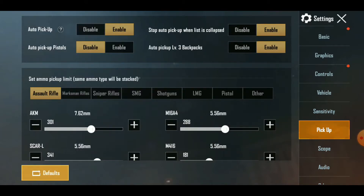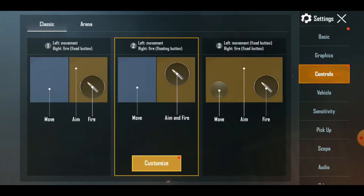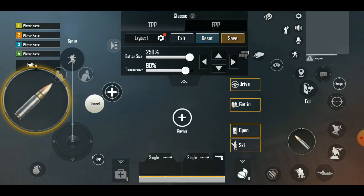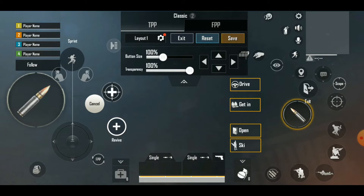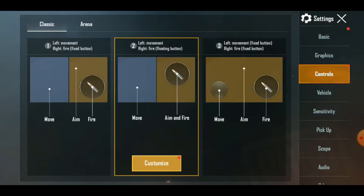The fourth trick is to customize PUBG Mobile controls. Go to Settings — the gear icon — click on Controls, then Customize. You'll get a lot of options. I'll increase the size of the fire button as well as some movement controls. You can configure it on your own depending on whether you use the two-finger, four-finger, or six-finger technique to play PUBG Mobile — this setting is subjective.